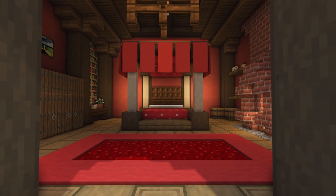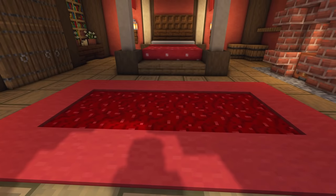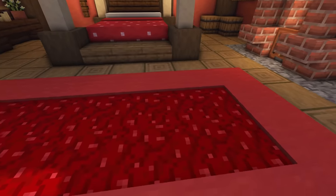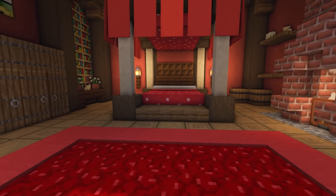I may have gone a little overboard with the red in this room, but I think it looks pretty royal. This is the king and queen's bedroom. We've got a nice rug design at the front: red carpet around the edge with a Netherite block in the middle, which gives a really nice effect — the two colours work really well together as a rug.